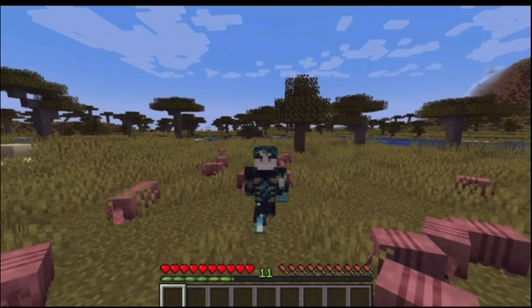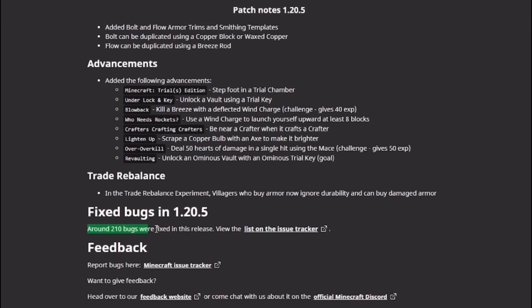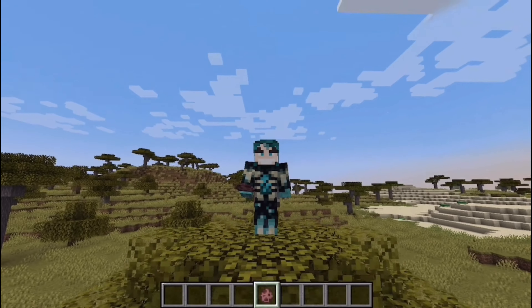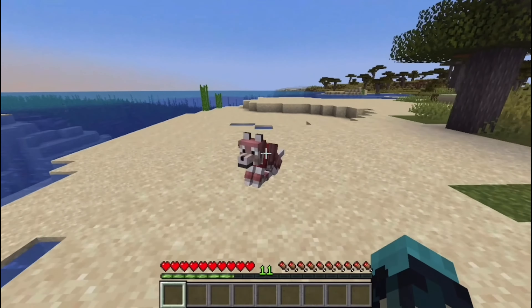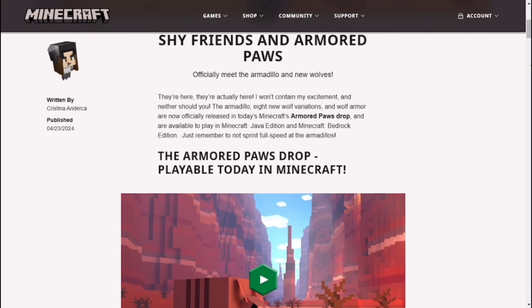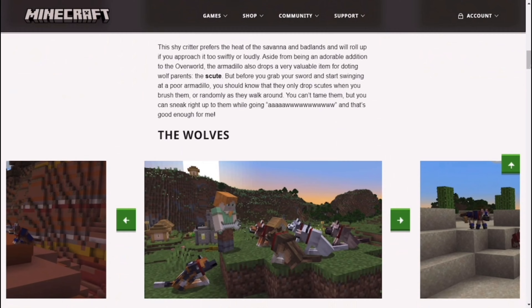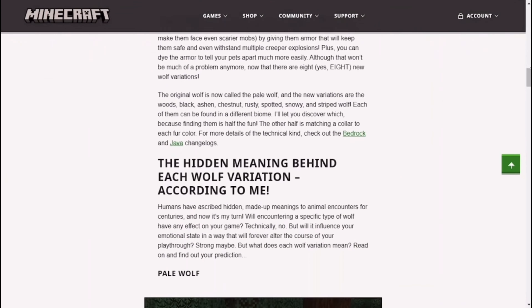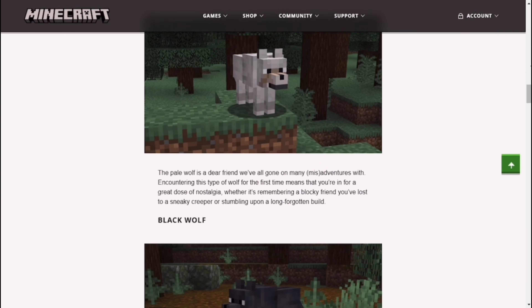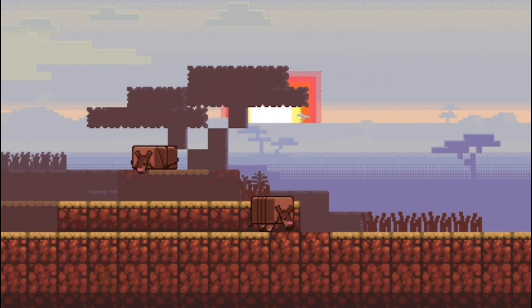The Armored Paws Drop update for Minecraft Java and Bedrock Edition is now released, and with it comes more than just bug fixes. We have a new mob and an improvement to an already existing mob. Java 1.20.5 and Bedrock 1.20.80 is quite the big update for a dot release, and in this video I will give you an in-depth showcase of all the new gameplay features that have been added, starting off with the winner of last year's mob vote, the Armadillo.